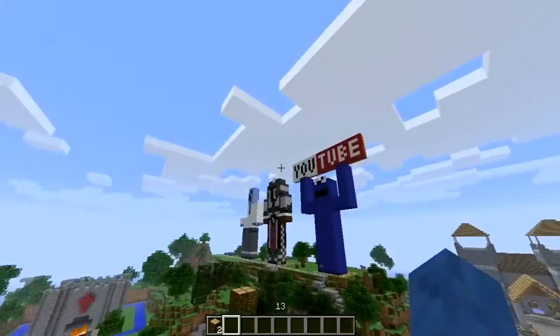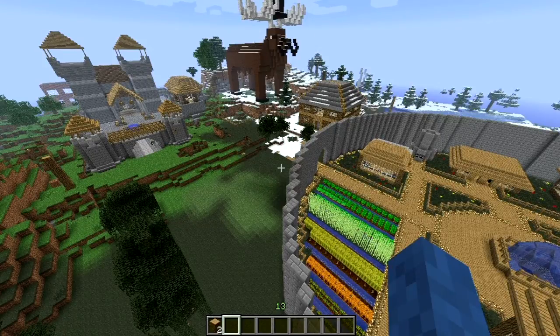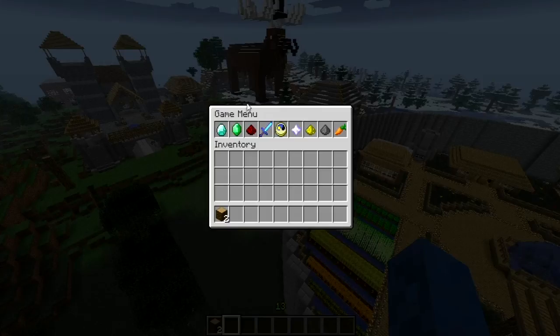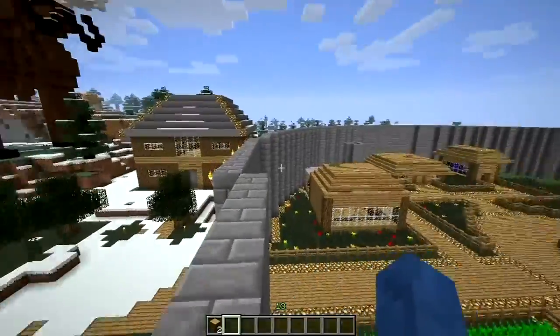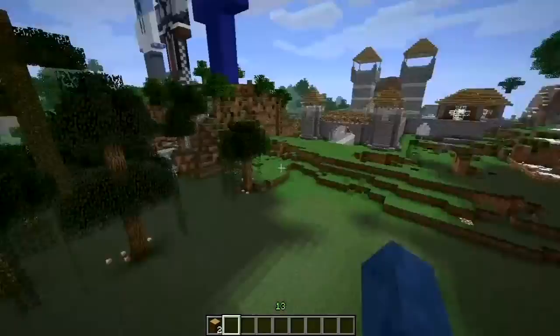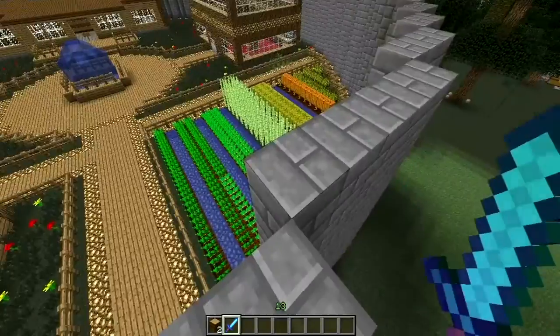I had a look on the Bukkit page when I was downloading it and the developer has got a lot planned. He's planning on making a GUI creator - a GUI, in case you don't know, is just a graphical user interface - so you'll be able to customise this area and hopefully add your own items in. Personally I'd really like to see a hotkey instead of having to type slash m, so you could just press something like P and it would come up. Although I don't think that's actually possible unless you mod the Minecraft client.